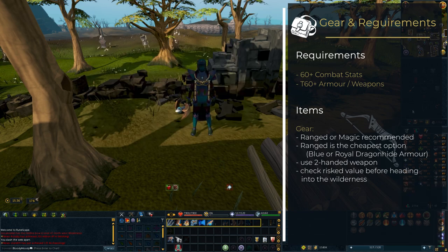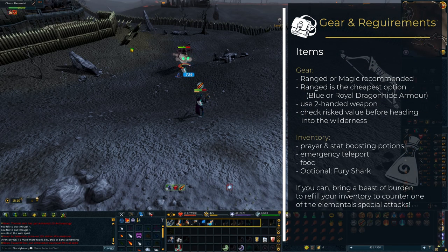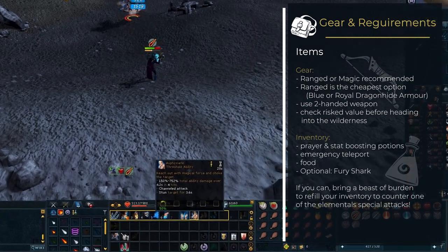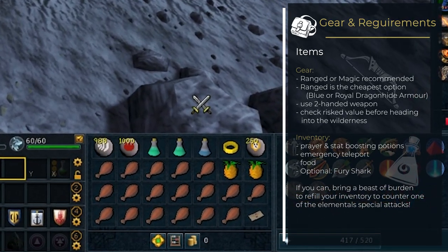Before you head into the Wilderness, you can click on the skull icon in your equipment interface to see the items you would lose on death — ask yourself if you'd be okay with that. Your inventory should include a couple of prayer and stat-boosting potions, as well as food, an emergency teleporter if you want one, and a fury shark.